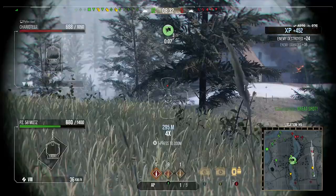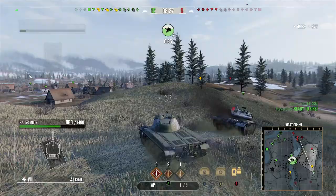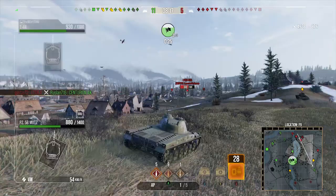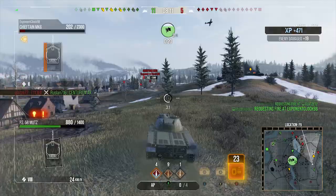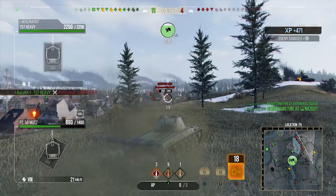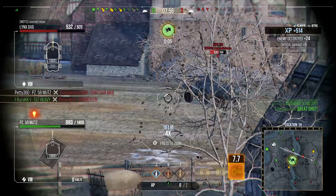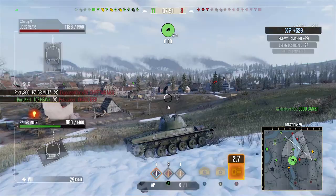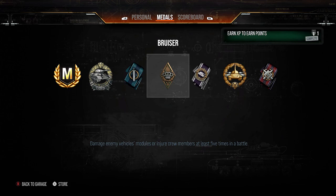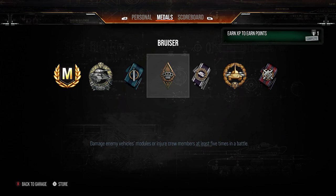We're capping but want one or two more shots of damage, so we push toward the remaining enemies. There's a Chieftain in the open — we get a nice shot into his side but it ricochets, then he drives out and we shut him down. We get another shot into the Lynx 6x6 before the cap ends our run. We finish with a victory: 5 kills, 5.7k damage, 876 assistance, the Orlik's Medal, Ace Tanker, High Caliber — 2.4k base XP. A really great game in the Panzer 58 Mutz.